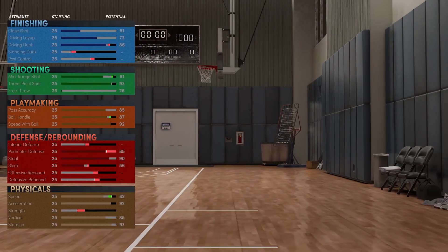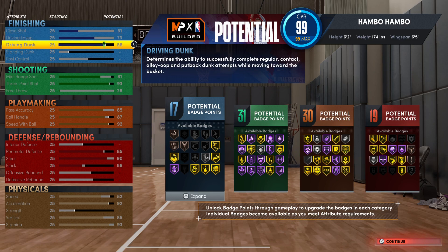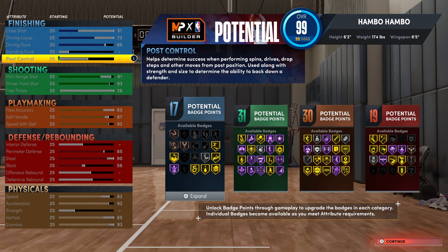Moving right along to the attributes, you guys can see the finishing is pretty good on this build. You're going to get in total 17 finishing badges. You're also going to get an 86 driving dunk, and you will be able to get the pro contact dunk package and the small contact dunk package. Obviously this isn't a rim running build, but if you do have an open lane towards the basket, you can 100% take it.